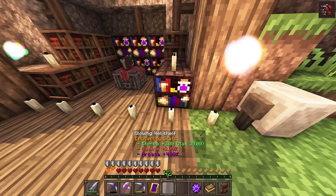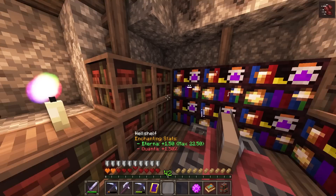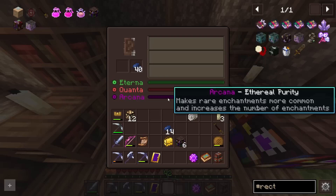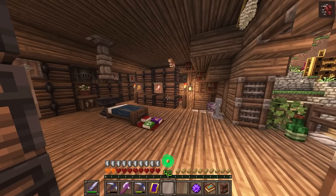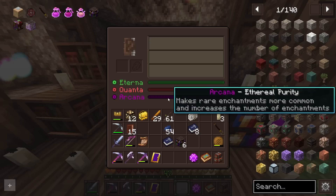Now that I have everything almost set up — I did place some candles, which adds 1.25% Arcana — I went ahead and replaced the rest with Eterna shelves. We can get a max of 15 on these only, whereas the other shelves give you two but also give you Quanta, and I want to limit the amount of Quanta to limit curses. There are some books from Apotheosis that allow us to specify specifically what we want to enchant, such as the Tomes of Weaponry.